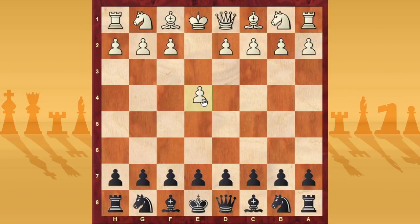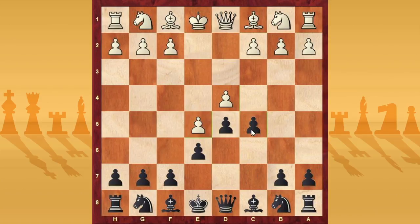So after e4, e6, d4, d5, e5 — the advanced variation — c5 to attack the center, c3, knight c6, knight f3, knight c6.